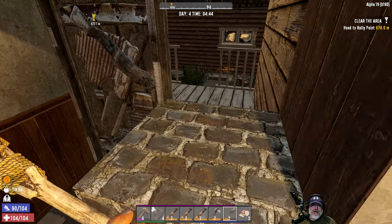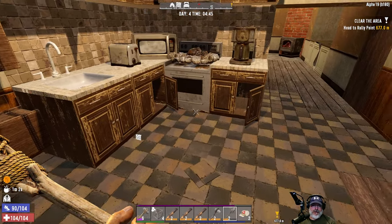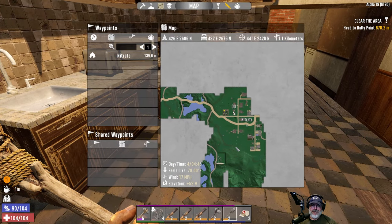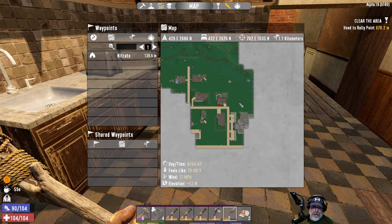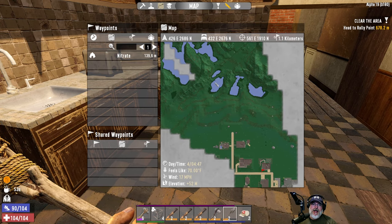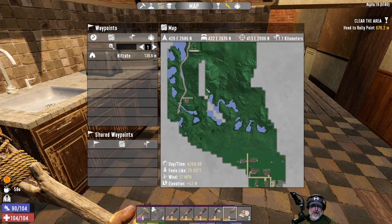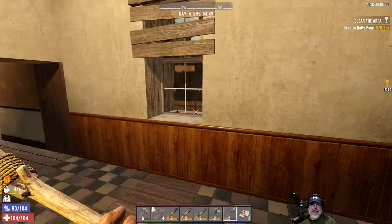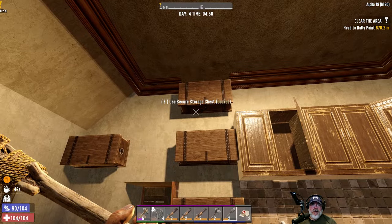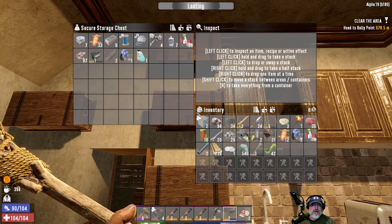It is the morning of day four. I went back to our first quest location way over here and got the rest of the stuff out of the drop chests that I left there, then killed several zombies on the way back using our little platform. When I got home at night I put all my stuff away and built some chests. This is basically raw resources, this is parts.